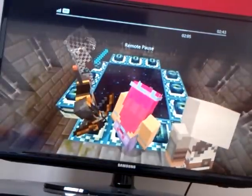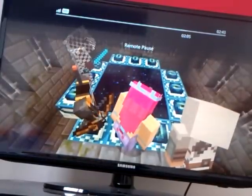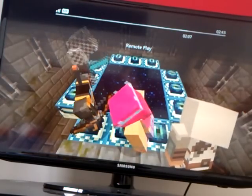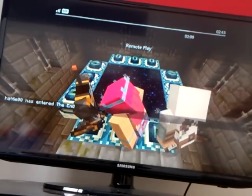There — they just activated the End portal. Now this is on Xbox 360, and now you can put the Eye of Ender in the sockets. You jump in and it says you've entered the End. There it is — the End, and there's the Ender Dragon.